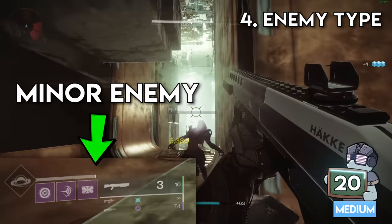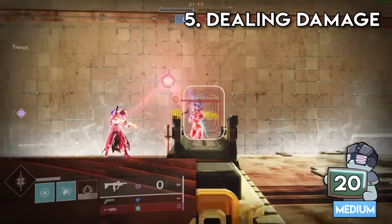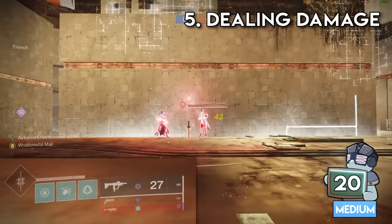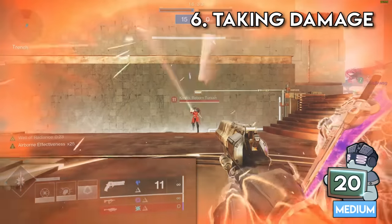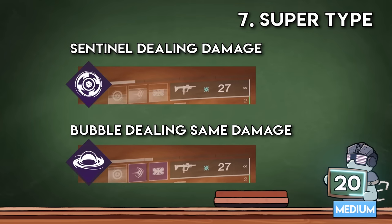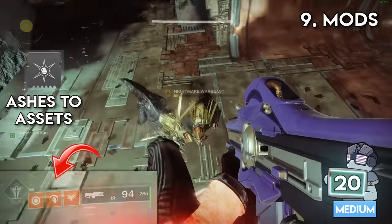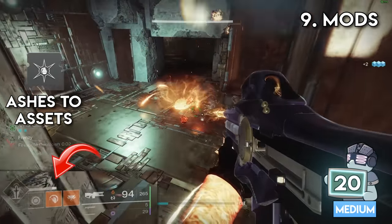Number four is getting kills, and the type of energy changes how much you get. Number five is that you also get super for simply dealing damage. Number six is that taking damage also helps you get your super faster. Number seven is that dealing and taking damage are both dependent on which super you're playing — a Bubble Titan gets more super per 100 damage than on Sentinel. Number eight is that weapons matter too — dealing that same 100 damage with a primary gets you more than with a special. And number nine are mods, like Ashes to Assets giving a huge amount of super on a grenade kill.